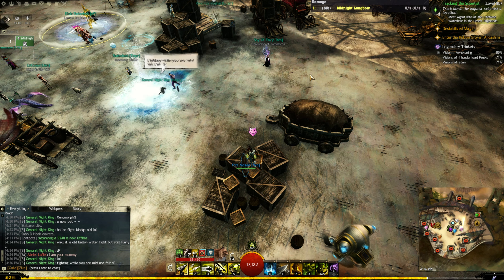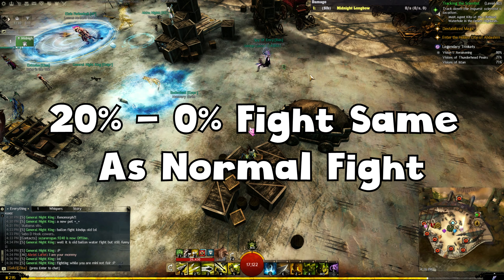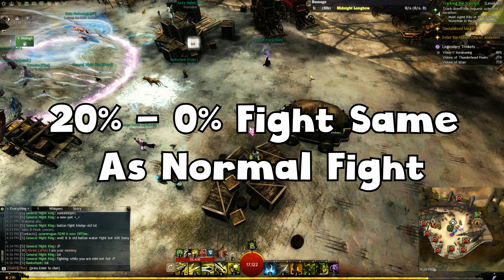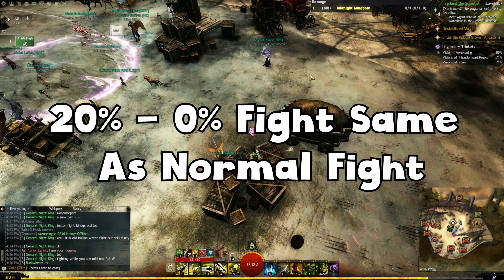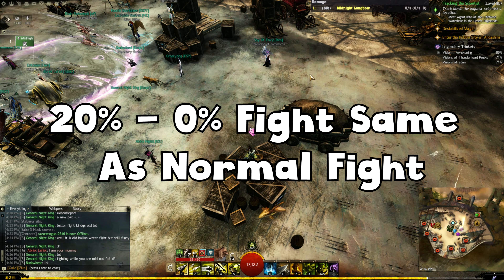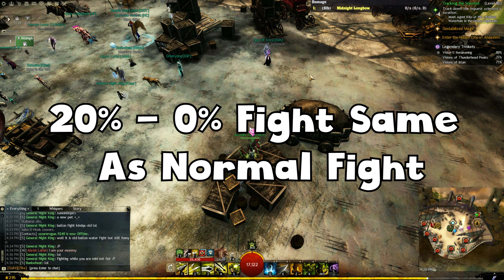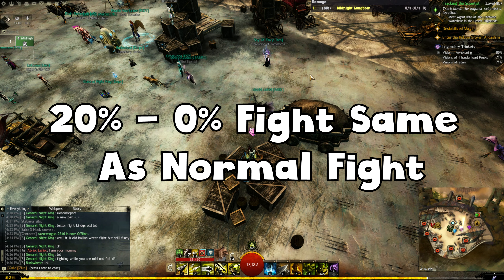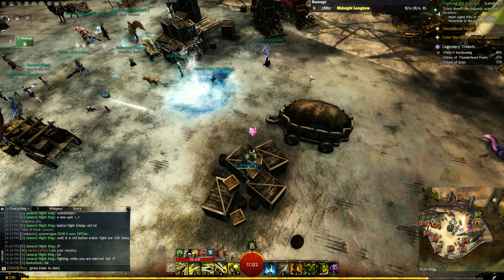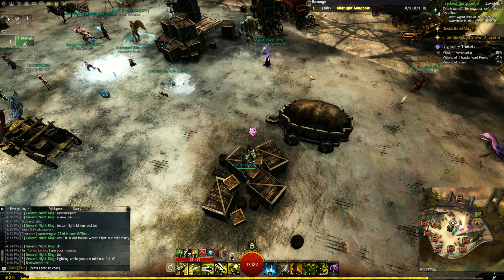Once you have that stability down, the fight doesn't change at 30% and 20% — someone will randomly float up in the air again, so remember to grab those orbs that spawn when you hit those percentages. Once you hit 20%, you go to the middle, zerk down the distortions, and kill them until zero percent. Otherwise the fight doesn't really change after that point.